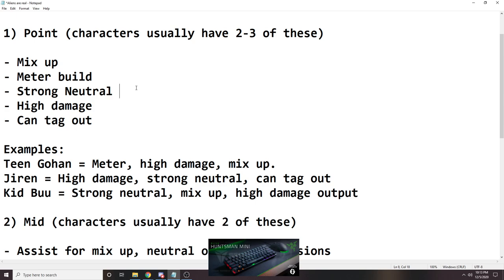Next point is strong neutral. Most people go this route — you want the character to be able to control the pace of the match the best. High damage output is mostly for me. One of the main things you want to do as a point character is either kill the opponent as fast as possible, or make them burn their spark as fast as possible. Because if you make them burn their spark before you spark yourself, chances are you have a good chance of winning. The last thing is your ability to tag out — you want to be able to get your characters in and out safely.